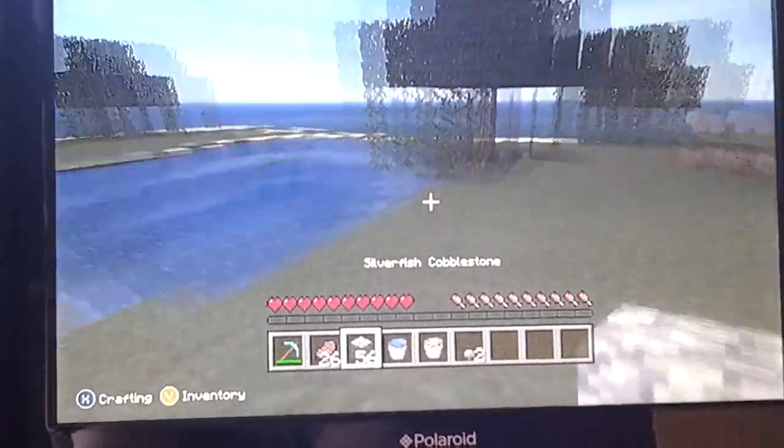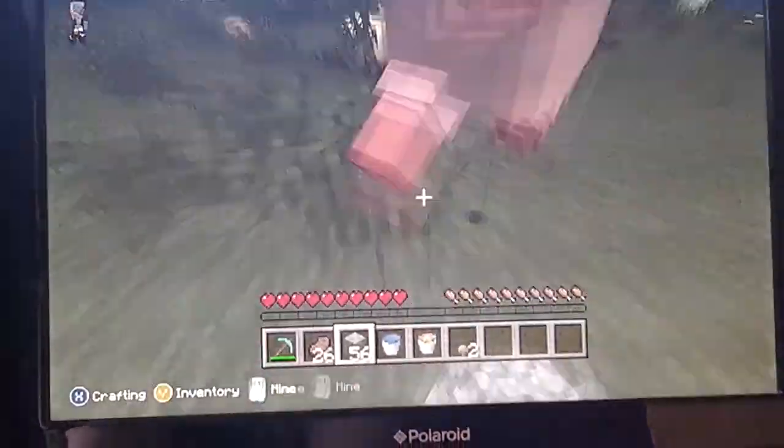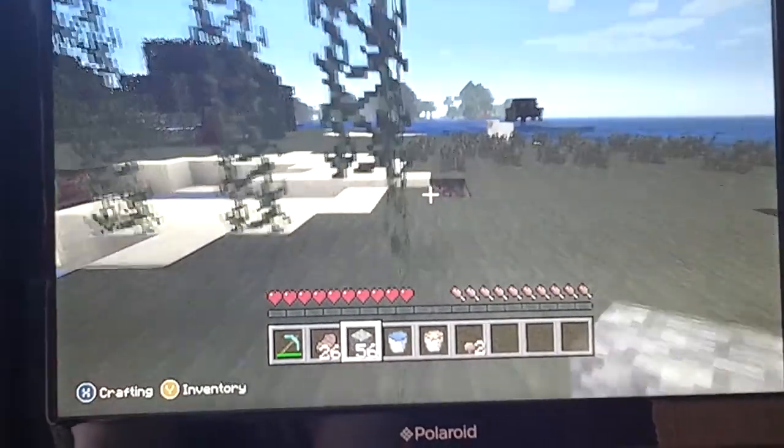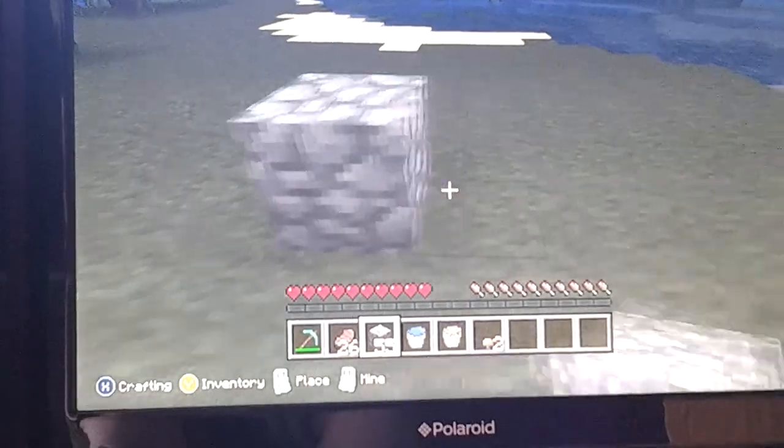So any sort of material — cobblestone, dirt — everything bar wood was set on fire as we made lava, so I'm just going to make it out of cobblestone. As I said, dirt or anything like that will be fine.